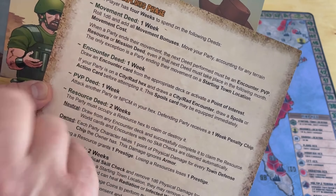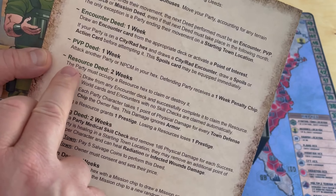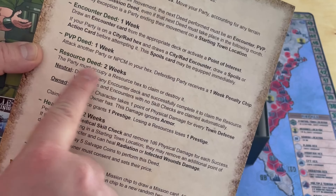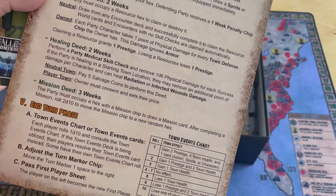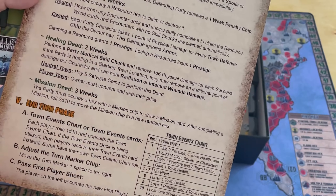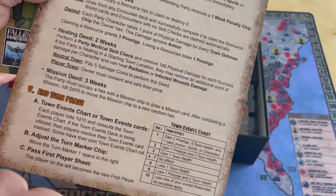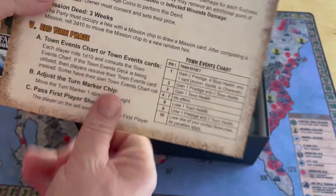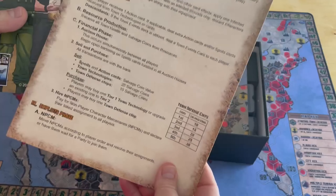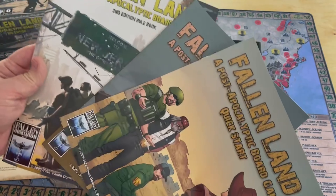Some of your guys are going to have to do party medical skill checks to heal your guys. You take wounds from weapons - or maybe you fought a cougar out in the wild and it tore you up, or a bear. A mission deed is going to take three weeks, and then you do the in-turn phase. This is a really handy play aid - you might make copies and hand it around the table so everybody has it. There are three books here.